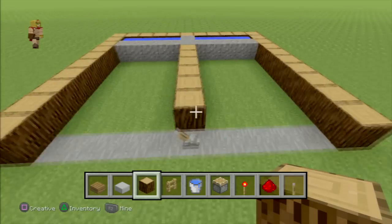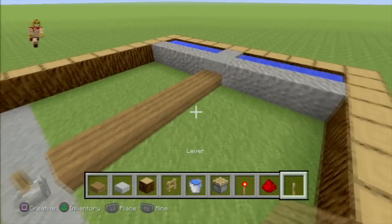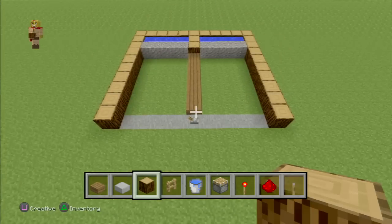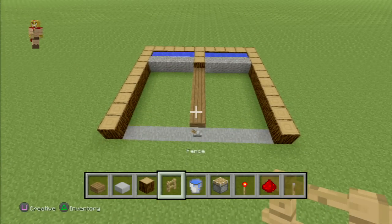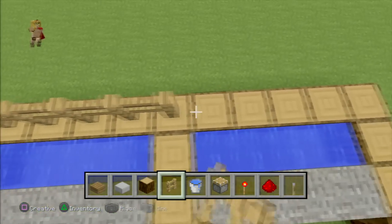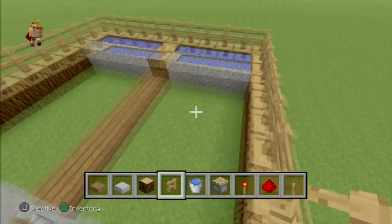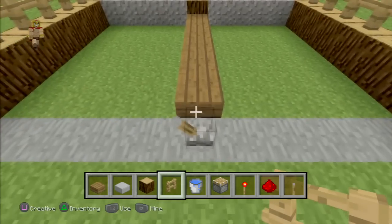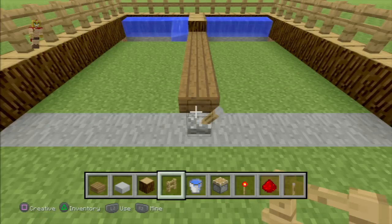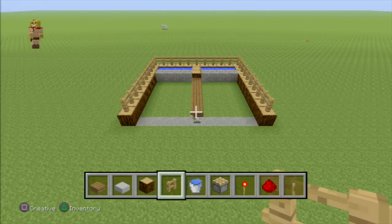Or you can also use a half slab, which works the same way — just place it right across the top, making sure not to interfere with the water. Now get your wooden fence and place it right on top of the spruce wood from one end all the way around to the other. Once you've done that you're good to go. This is a great way to have an automatic farm in survival because materials are hard to get and making repeaters is a bit of a pain, but this design is very basic and very effective. Please leave a comment and subscribe, thank you!